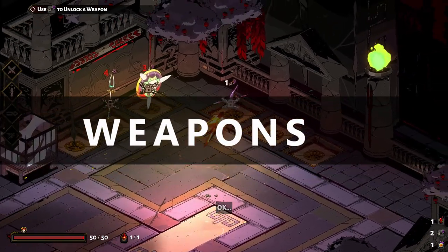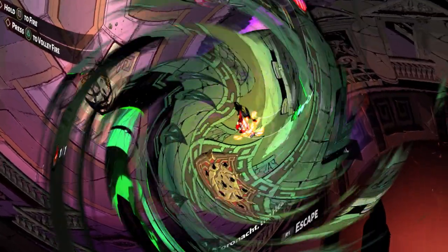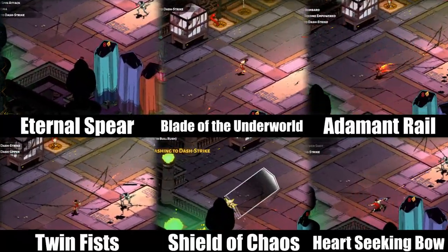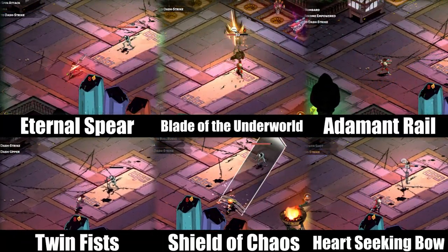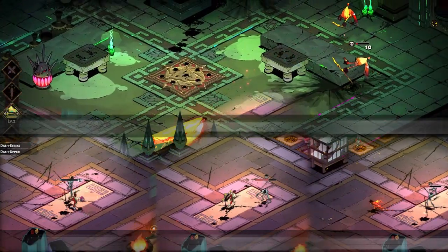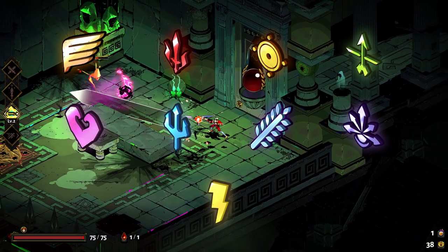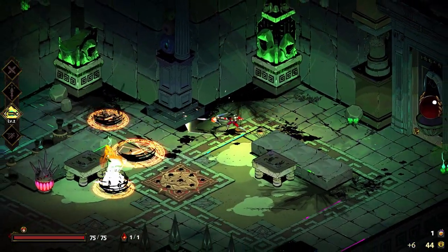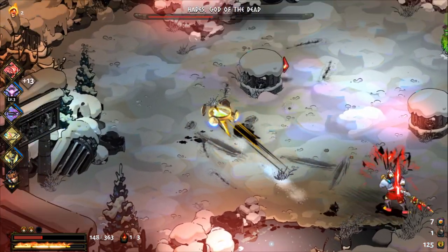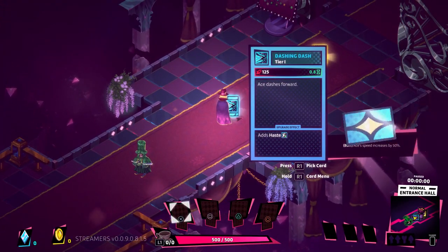First up, their weapons systems. In Hades, as you play the game, you unlock six different weapons, and those weapons can be selected manually by the player at the beginning of each run. Those weapons are also modified by boons that you're given as you run through the game, but those boons come randomly at you. So while you may get to have some selection over your weapon in the beginning of the game, how that weapon ends up handling by the end of your run may be very different than what you planned.